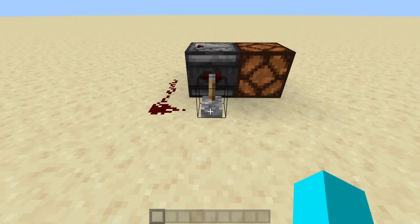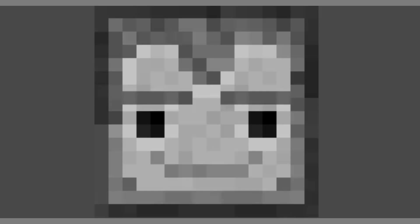Observers are blocks with two important sides: the eyes and the lips. The observer sends out a redstone signal when anything happens to disturb the face at the front — rails powering, blocks moving, redstone dust powering, the observer itself moving, detecting air block removal and adjustment, and a lot more.